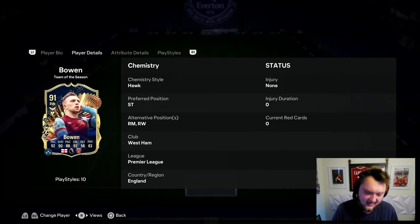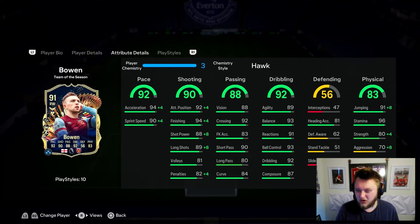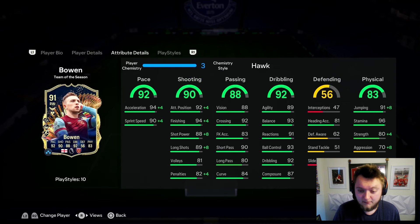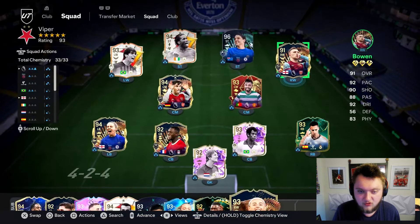He can play striker, right mid, and right wing — we've got him as a right wing here. In-game: very good pace with a decent split, you want acceleration over sprint speed. He's got crazy good shooting — 92 attacking positioning, 94 finishing, 88 shot power, 89 long shots. Passing-wise: great crossing, good vision, good short pass. Dribbling is really good bar composure — good agility, balance, reactions, ball control. He's also got 91 jumping, 81 heading accuracy, 96 stamina with Relentless, and 80 strength. With a Hawk applied giving +4 pace, he's up to 95-96 pace, 98 finishing, 96 attacking position, 97 shot power, 96 long shots, 99 jumping, 84 strength.